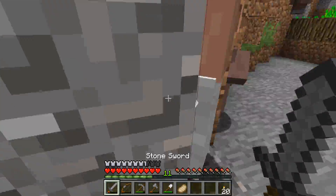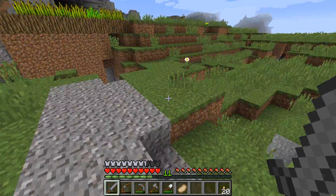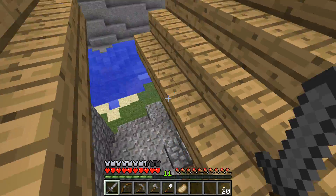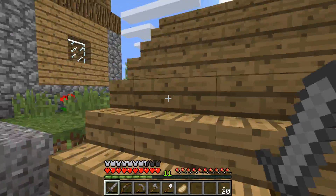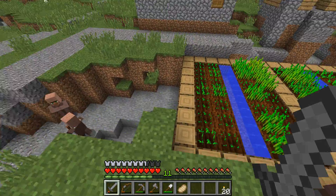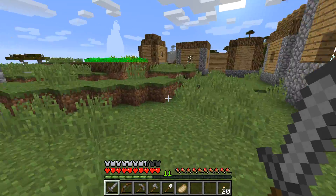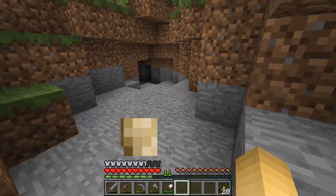Right when the 1.8 snapshots started coming, it seemed like it was gonna be a super lame update, but then they started adding such cool stuff — like mutton, armor stands, which I'm gonna do when we get back, banners, which I might get into. They just added so much cool stuff, like, come on, let's get into it!